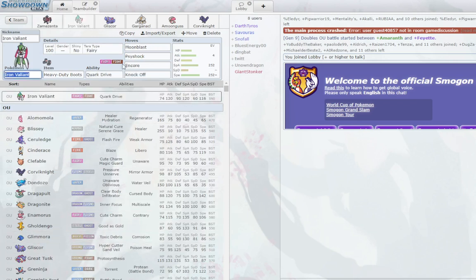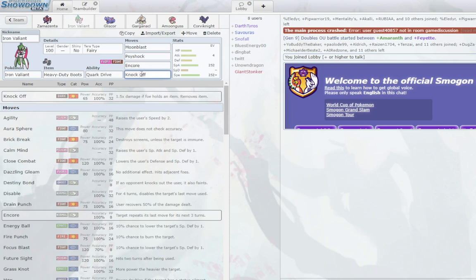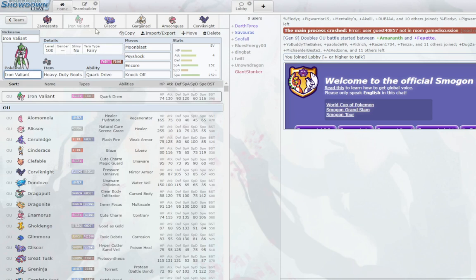Next we have Iron Valiant with a Heavy-Duty Boots set — usually you see Booster Energy, but I like Heavy-Duty Boots on this set for the utility Anchor Shot provides. You can drop it in on a Pokemon trying to set up, like an SD Gliscor or a Calm Mind Amoonguss, Anchor Shot them, and get key knockouts on whatever they try to switch in. It hits Kingambit, Clotshire, poison types that resist Moonblast, and with Tera Fairy you boost your Moonblast damage a lot.